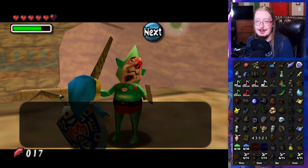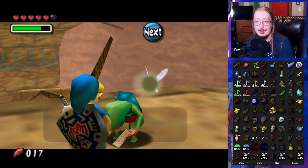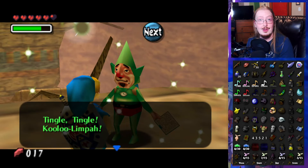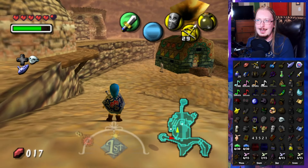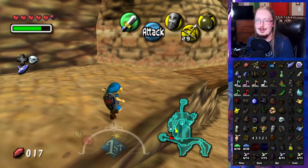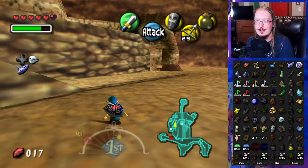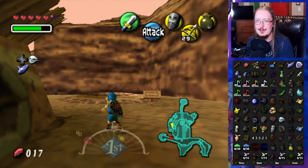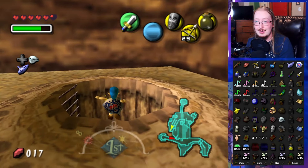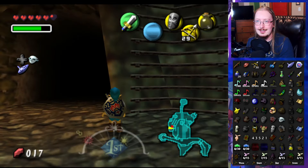I'd like to see what Mr. Tingle has for us. I thought it was 200 rupees — it's a blue rupee for 100 rupees. The inflation in Termina has gone up quite a bit. I don't really know if there's much that we can do right now because we don't have Song of Storms. Yeah, there's not much we can even do in the grave. I just wanted to know if we can go up here — and we can. That's just good enough for me.